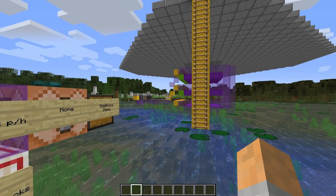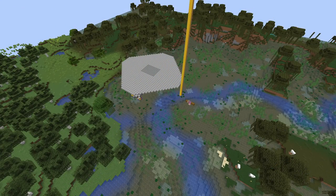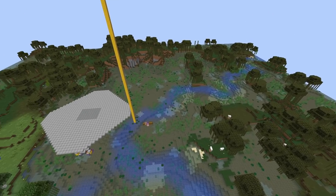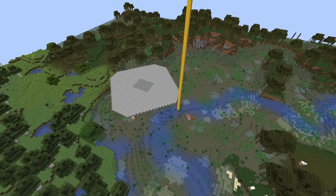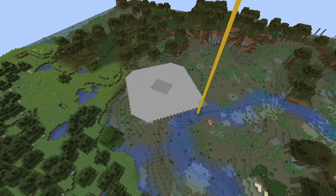Before we get into the block by block tutorial, let me talk about a few more details about this witch farm and what you need to build it. The first and most important question is where do you build this? The location is super important. What you need to do is find yourself a swamp, which is this kind of biome over here. And within that swamp, you'll find a building that is called a witch hut. You need to find a witch hut because that is a special area where witches can spawn and no other mobs will.